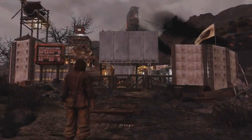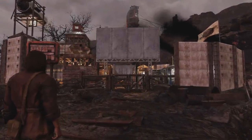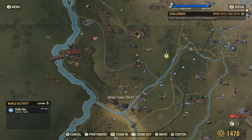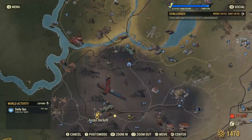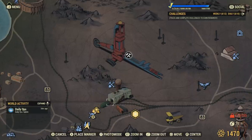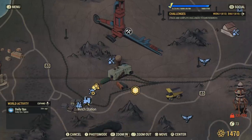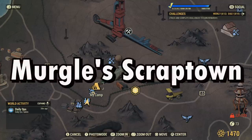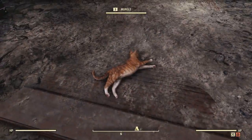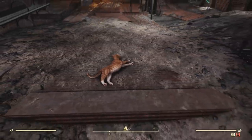Now let's get into this settlement build — hopefully you enjoy it and find some inspiration. To start the tour off, I'm going to show you where I made this camp in the Ash Heap. It's right down here in between this abandoned mineshaft and Welch Station. I'm going to be starting from Welch Station and making my way up to the camp. This camp is named Mergle's Scraptown, named after the cat Mergle who lives here.